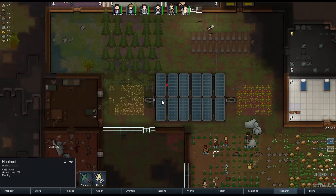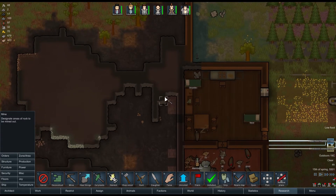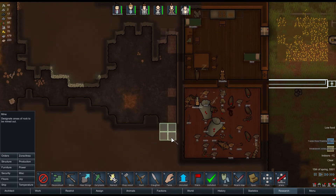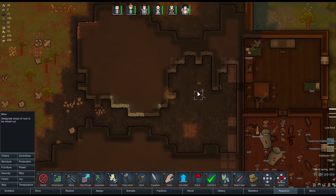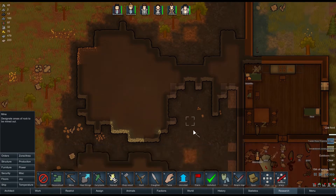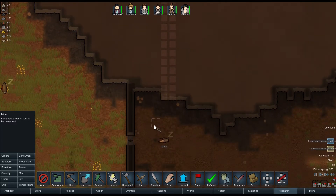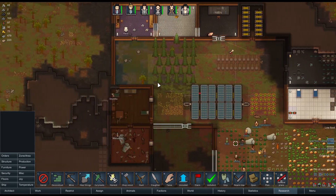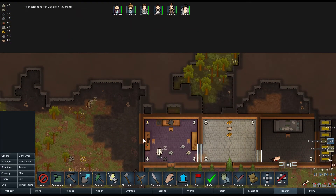Hello everybody and welcome back to RimWorld where we were just considering what we were going to do to expand the base a little bit. So I'm thinking I'm going to sort of mine out a little corridor here, going maybe all the way down here, with a room to the side. The idea will be that there's a corridor going all the way down to here where there will be a door, with lots of things coming off that corridor. And that corridor could actually go all the way up and have an entrance into the workrooms as well.